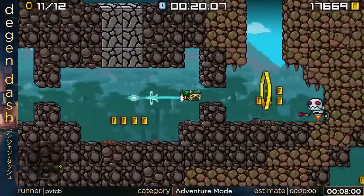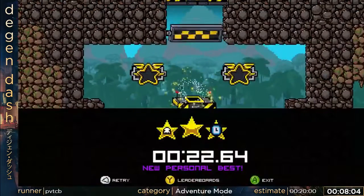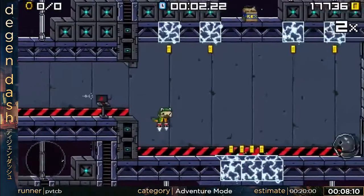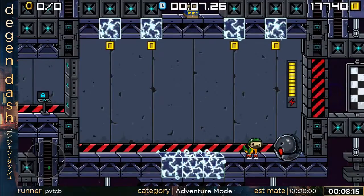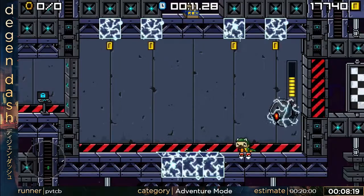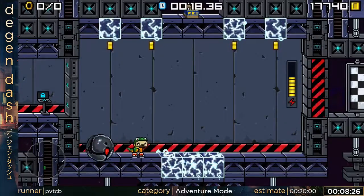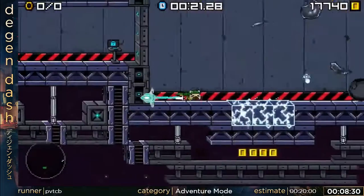I missed a ring, but thankfully I know exactly where it is because this game has a mini-map. Coming up on our second boss — this is Phantasm. Oh no, he got out of the cycle. What I'm going to try to do is jump and cancel my jumps with dashes. There we go — that was really slow, but he died.